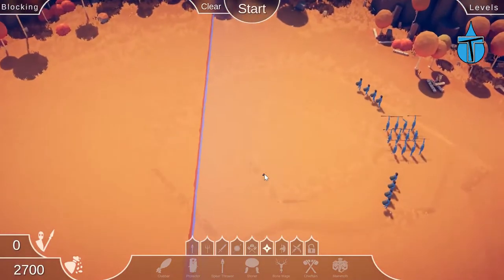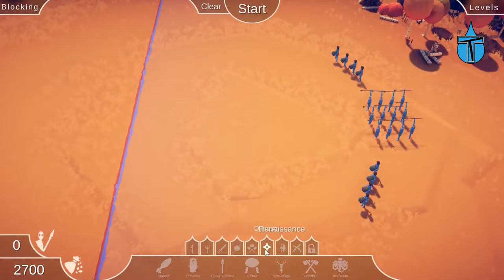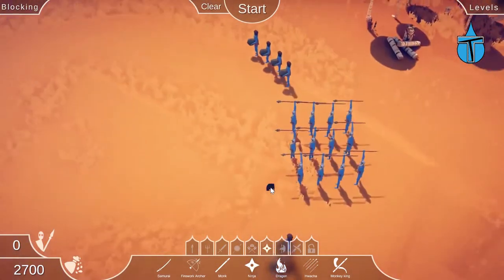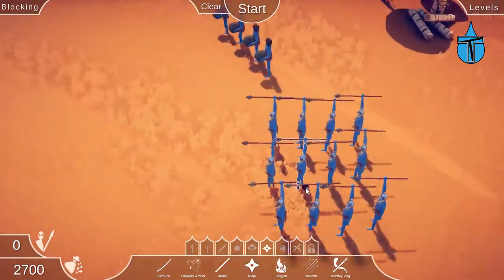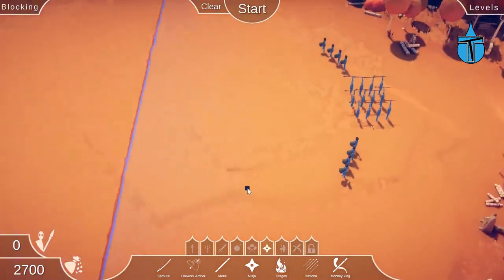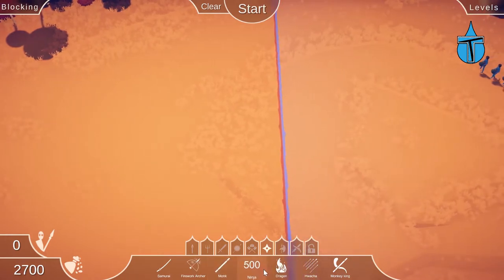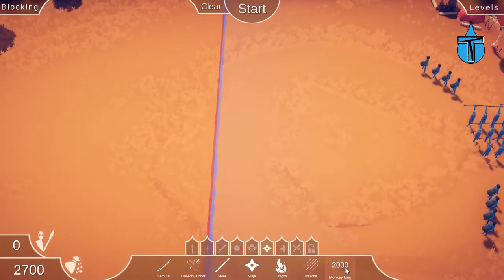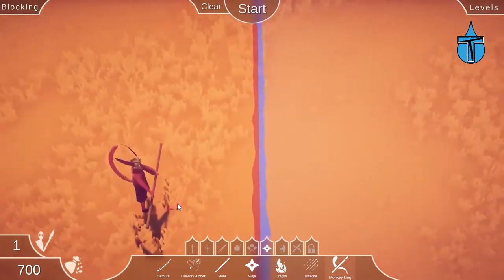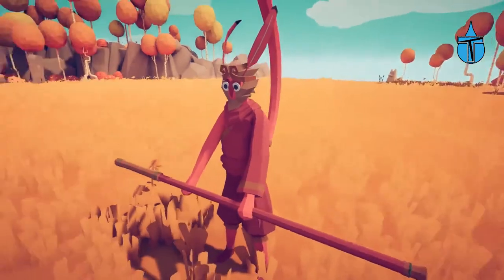Now we're on to the tribal era one - that's a shame, I like that map - but we get to use the dynasty units now, so we can actually test these guys out! What are we going up against? We've got some stoners and some spear throwers - that's fine. So the units we saw: the samurai, the archers, the monk, the ninja, the dragon, and that one. What's that - the monkey king? Let me have a look at him quickly.